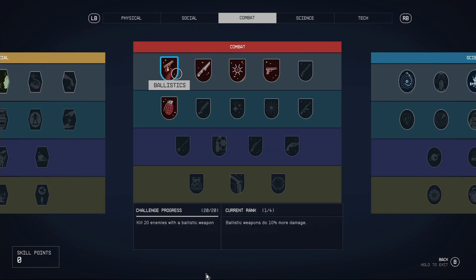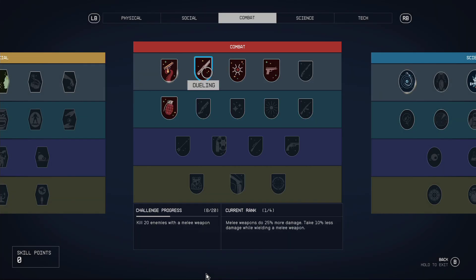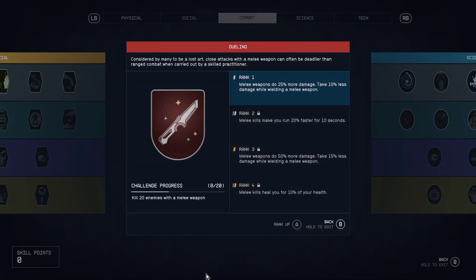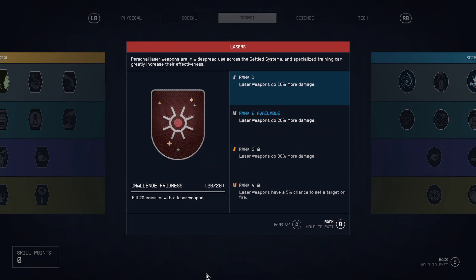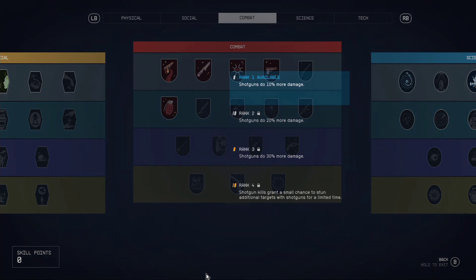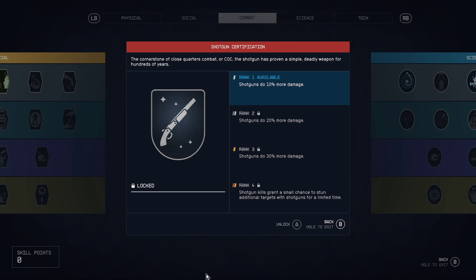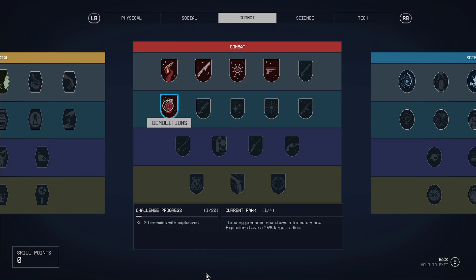I've got a lot of the combat ones unlocked. Ballistics - ballistic weapons do 10% more damage, so that covers bullets. I've got rank one of melee attacks because the sword is really good. Lasers - you can see laser guns and pistols. I haven't unlocked shotguns yet but I will be doing it as soon as I can, mainly because the combat in Starfield is excellent - the gunplay is really, really good.